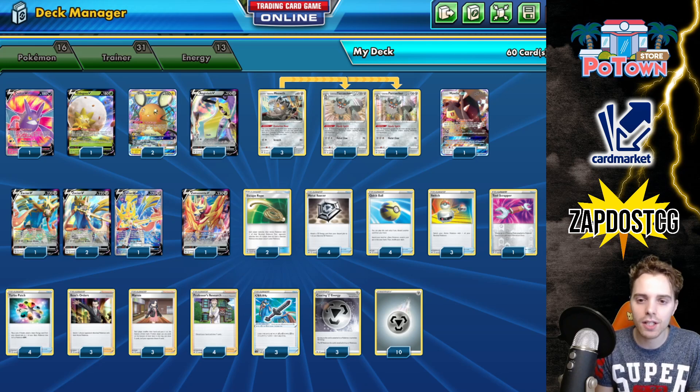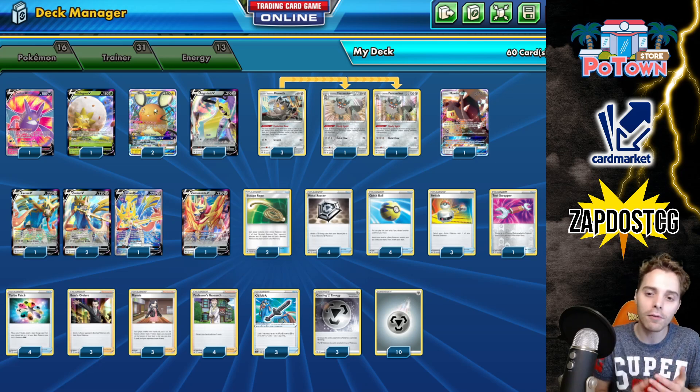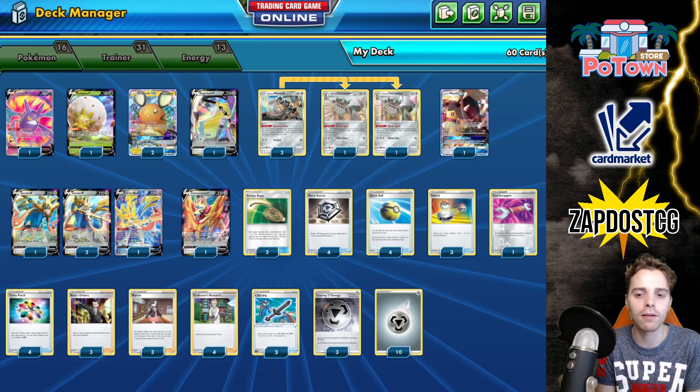We have access to Aegislash, which gives you an out against Decidueye. If you're not prepared for Decidueye, you're going to come across a lot of it in tournaments — that's something you don't want. One copy of Aegislash makes that matchup an auto-win. We also have Zamazanta, which is immune to damage from VMAX Pokémon. The Urshifu VMAXs are going to be very popular, and Zamazanta's Assault Tackle can discard special energies attached to the opponent's active — crucial because Urshifus love single strike and rapid strike energy. You can also hit hiding dark energies on Eternatus or speed Lightning energies.